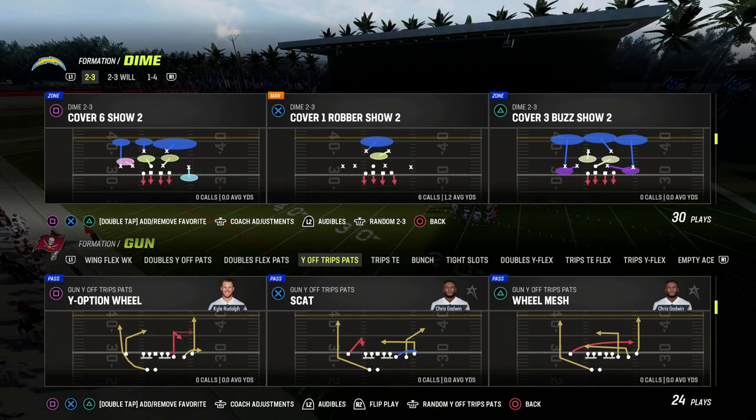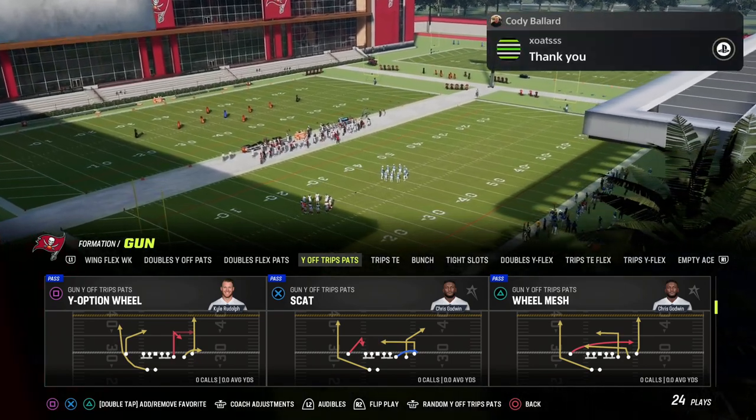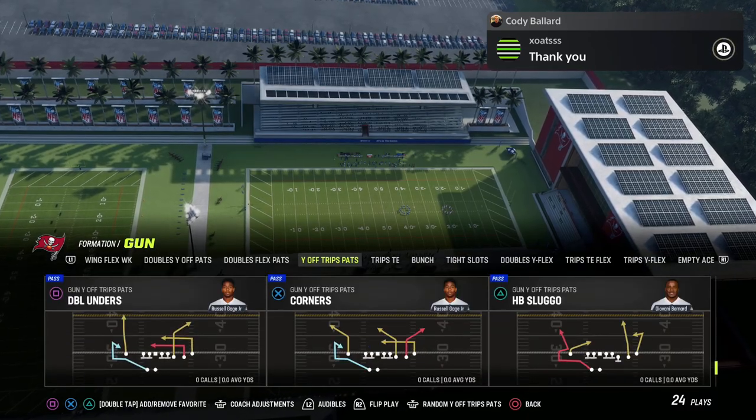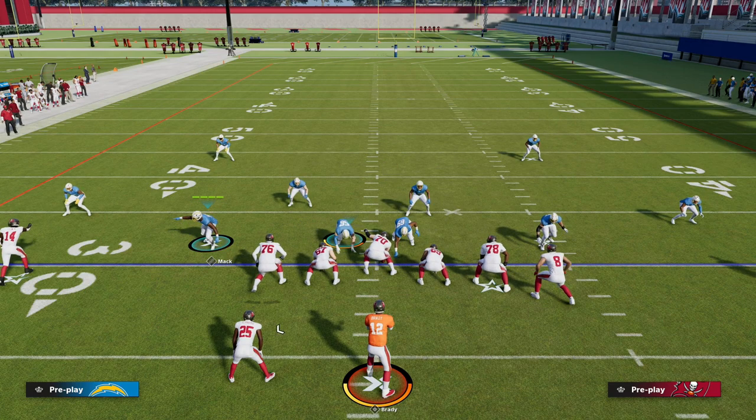In the actual mini scheme we teach you some really valuable tips about why edge threat works in some formations and why it doesn't work in others, how to make it better, and what you're going to see here is a great way to do that with our match defense.